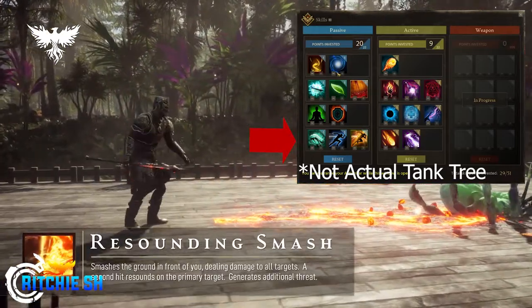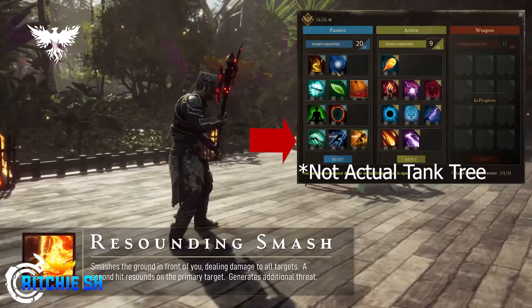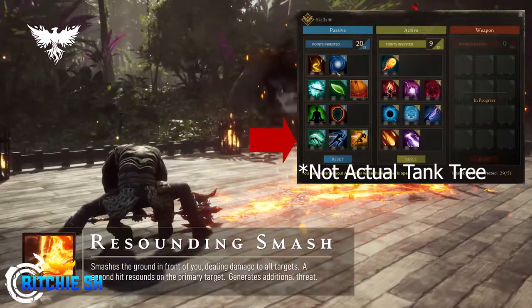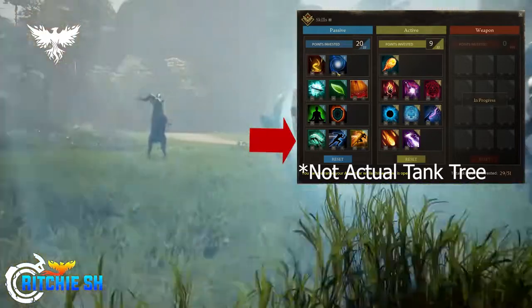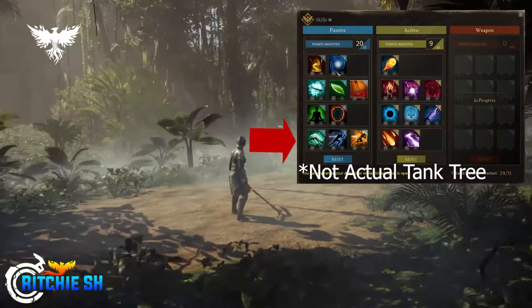Going on to tier three: increase your max health, which is a huge boost for a tank, and increase your defense mitigation, which as a tank I feel like is a pretty crucial passive.